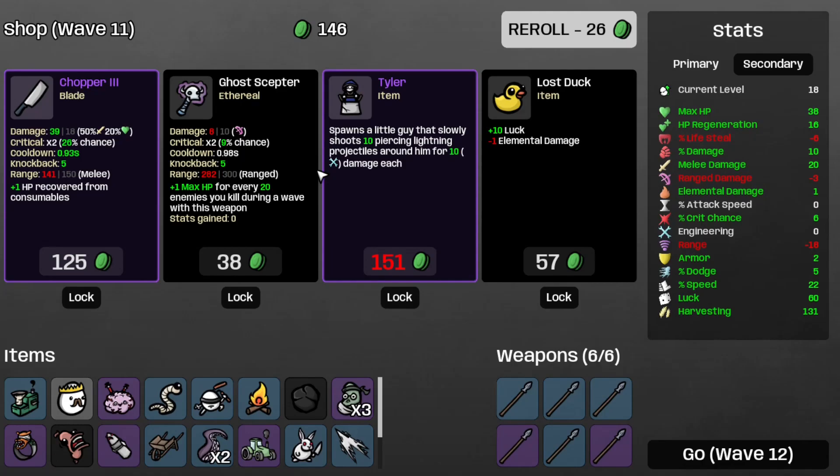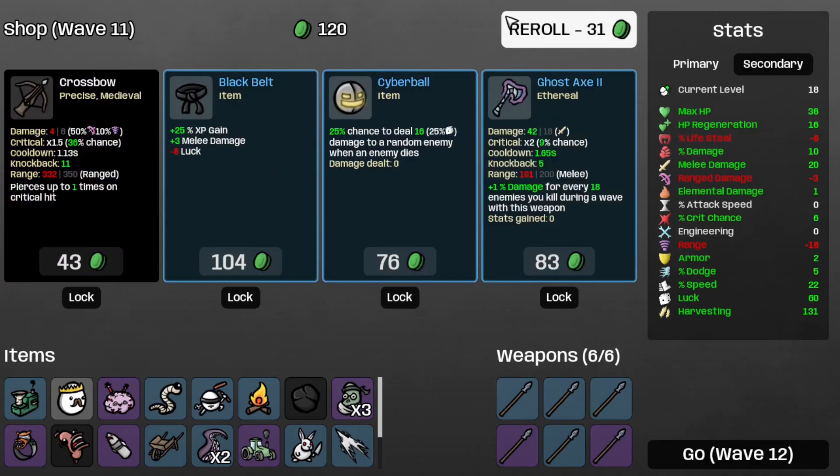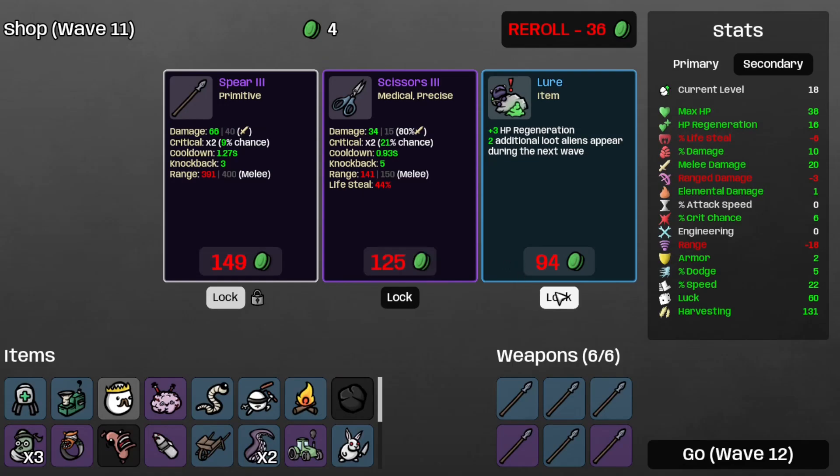Nothing here — I've got a Scarlet Sausage that I want to boost. That minus 1 elemental damage is a bit of a deal breaker. Save the Spear 3 for later. Take the Medical Turret. Save the Lure for later — that's two additional walking crates. Onto Wave 12.